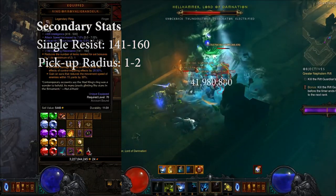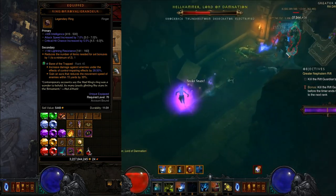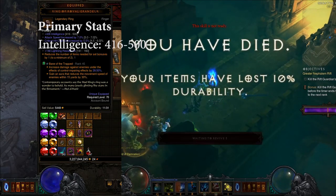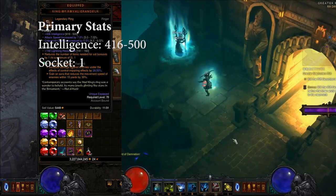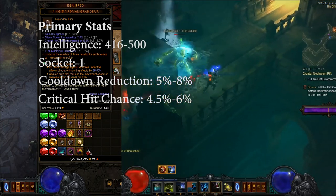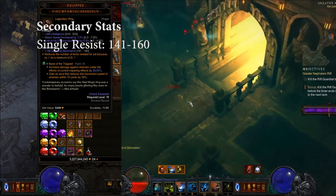Your first ring is absolutely necessary for the build — the Ring of Royal Grandeur. It allows you to get the 6-piece set bonus with only 5 pieces of Jade. For primary stats, you want Int which rolls up to 500, a Socket for a Legendary gem, then CDR which rolls up to 8%, Crit Chance which rolls up to 6%, or Crit Damage which rolls up to 50%. For the secondary, try to get a Single Resist.